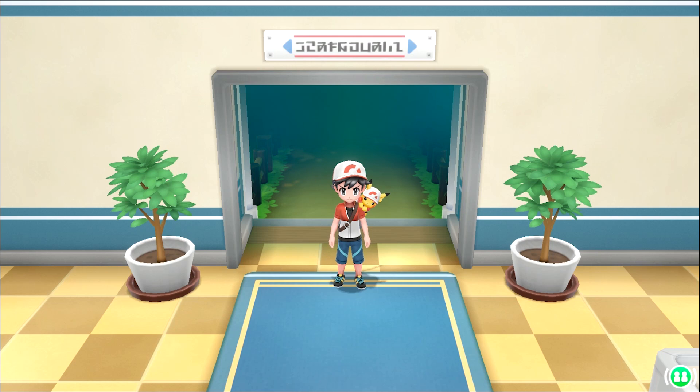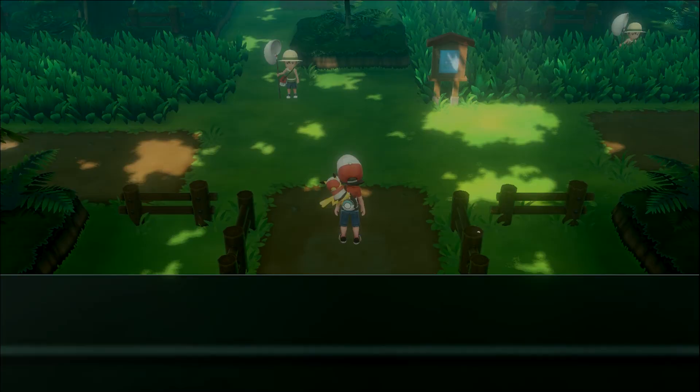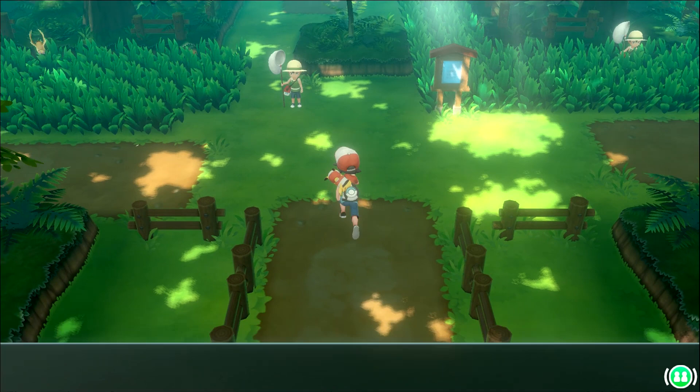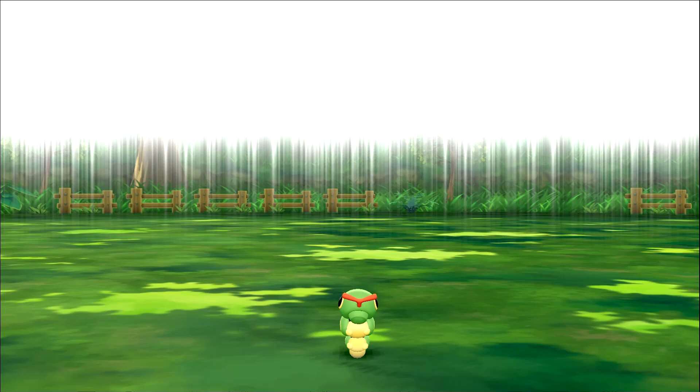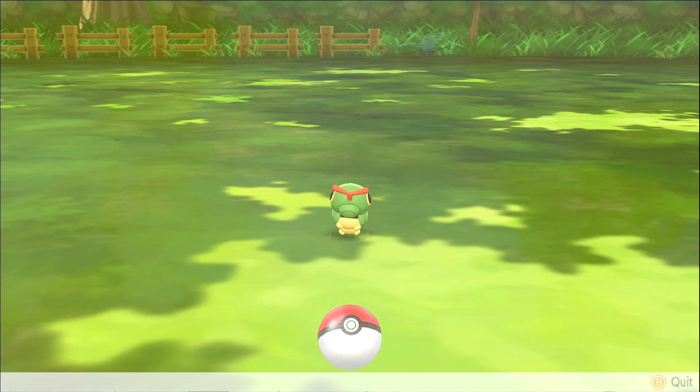What's up everybody, Dave here and welcome back to Pokemon Let's Go Pikachu edition. We are right outside the forest and we're going to go ahead and hop in — this is where we left off. Look at this, it looks amazing. Earlier I saw something shining — oh right there. Are they aggressive? Oh it's huge, we got a huge caterpillar!